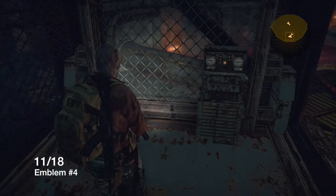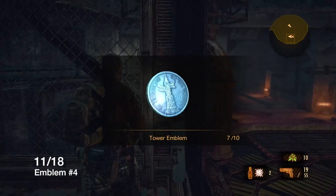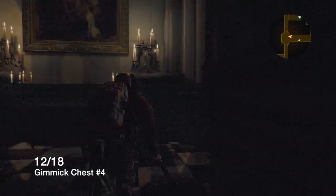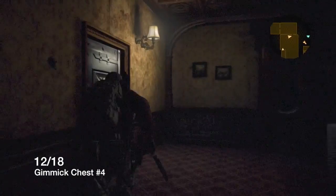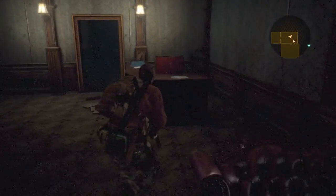Now that we're off that annoying portion of the chapter, you're going to come down this elevator, and once you're down here just look right and up to get the emblem. This is when you first enter the mansion and you have the emblem key. You're going to come to the right side - this is story progression so you're going to have to come through this room. Right here is the gimmick chest.